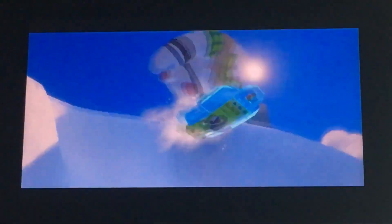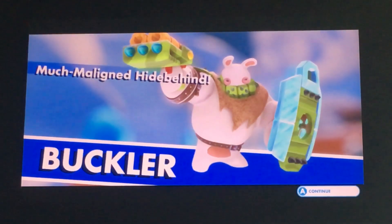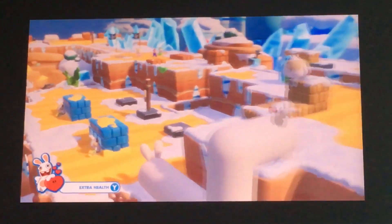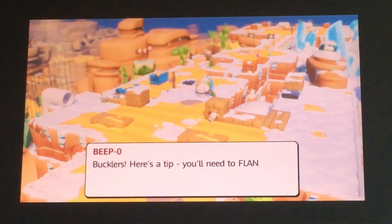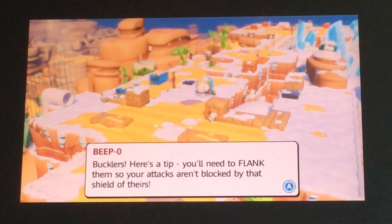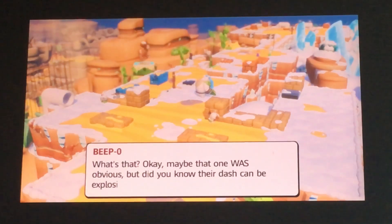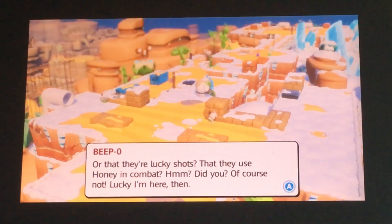There they are — there's one right there. Buckler, much maligned, hide behind. You know what, I'm gonna stop you here. Here's a tip: you need to flank them so your attacks aren't blocked by that shield of theirs. Maybe that one was obvious, but did you know their dash can be explosive? Or that their luckier shots use honey in combat? Of course not — lucky I'm here then.